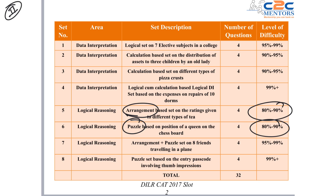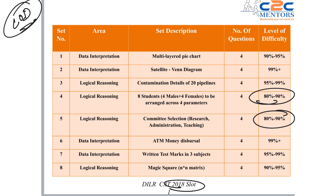Now let's look at 2018. In 2018 Slot 1, you again see 2 sets in the bracket of 80 to 90 percentile level of difficulty. The set types were committee selection — which is basic logical reasoning — and an arrangement set involving 8 students, 4 females to be arranged. So again in 2018 Slot 1, 2 sets were in the 80 to 90 percentile range.